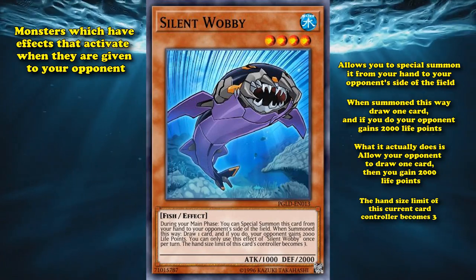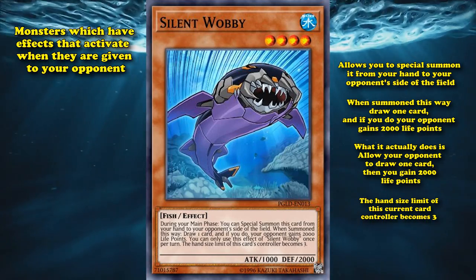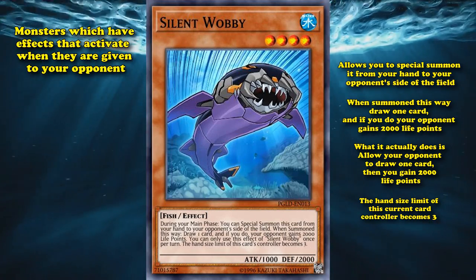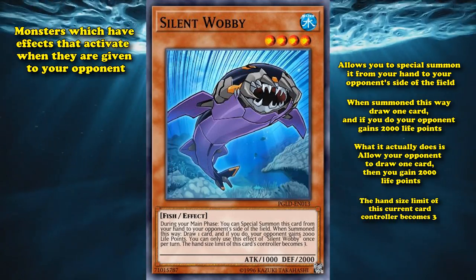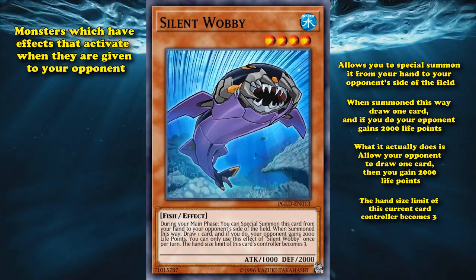Now, the reason I put this one at number 1, even though a lot of the other mechanics are a lot more confusing, like remembering what a card remembers and forgets under what circumstances, is because even though I've made a whole bunch of videos that mention Silent Wobby, I still have to re-read its effect to make sure I don't get it wrong, which should say something about how confusing it is, because you have to understand the mechanics of the card to even be able to read the effect correctly. Alright, and that's the video. Are there any other card mechanics that are confusing that I may have missed? If so, I'd love to hear about them down in the comments, as well as ideas for future videos just like this one.